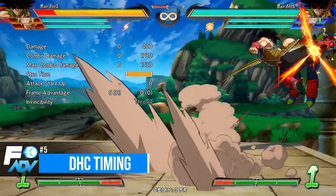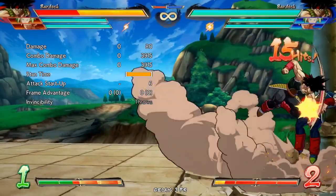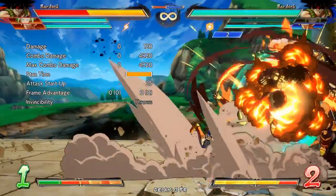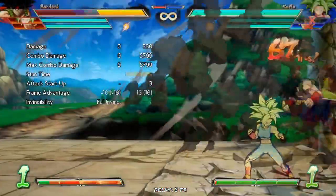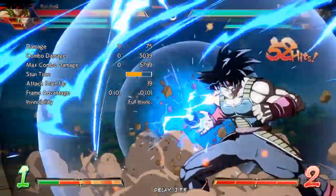Step 5: DHC timings. DHC-ing from one character into Kefla too early can cause your first character's super to whiff in certain scenarios. Make sure you double check which combo routes this occurs with, and adjust your DHC timing accordingly, to make sure you don't miss out on the damage and waste any meter.